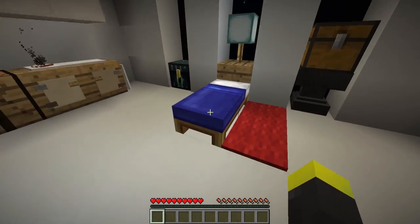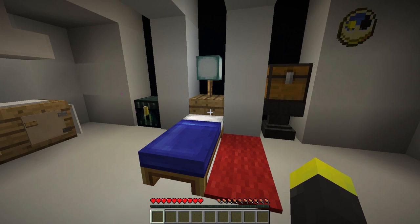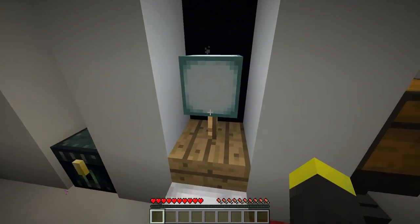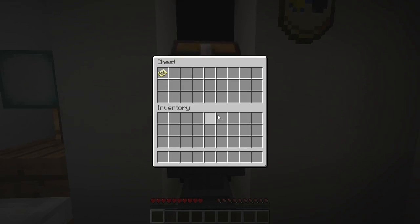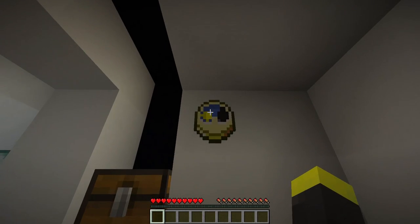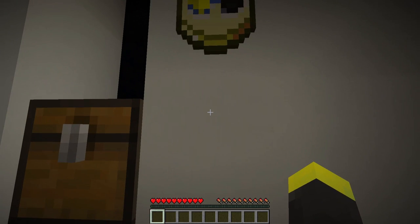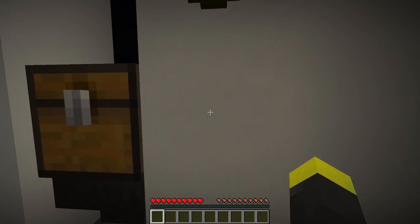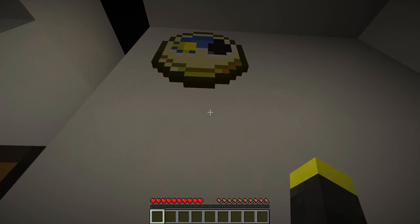Here we have the bed area where you can sleep. It's not night right now but we'll solve that. We have a nice lamp which actually emits light, an anvil, and some other chests which you can fill. This is really interesting — this is a clock. The actual thing is that it is magic, or rather I like to think of it as an advanced clock, like a piece of technology.